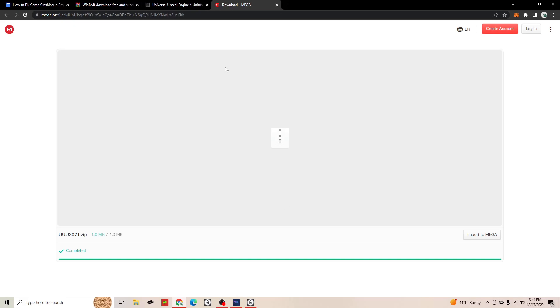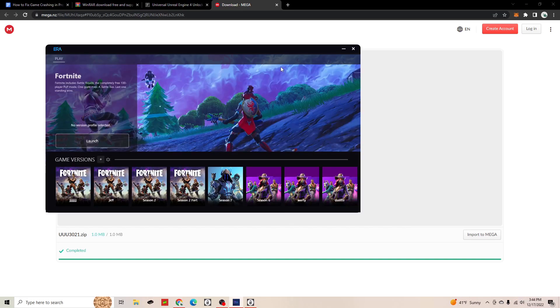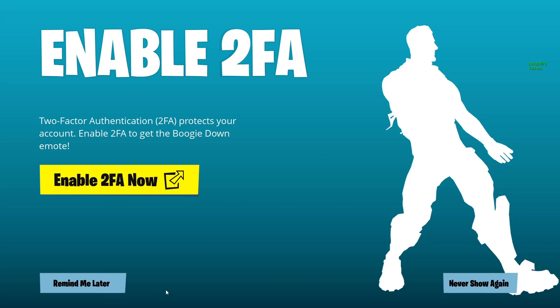We'll head into the Fortnite game in a second. But if you guys haven't already downloaded the last link in my description, make sure you do that because it's going to be very helpful for the next step. Now open up Project ERA on your desktop and open up the season that you want to go to. In this case, I'm going to open up Season Six. And now you're in the game.